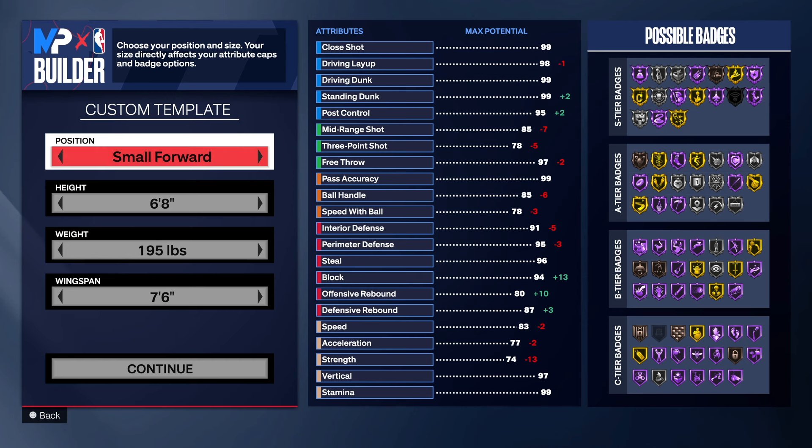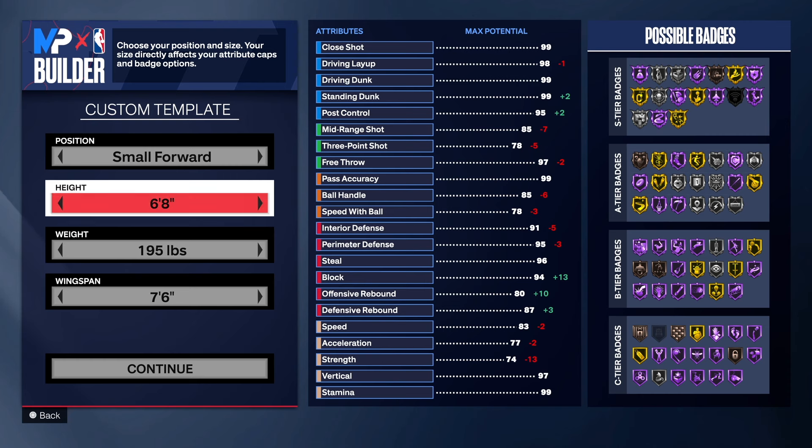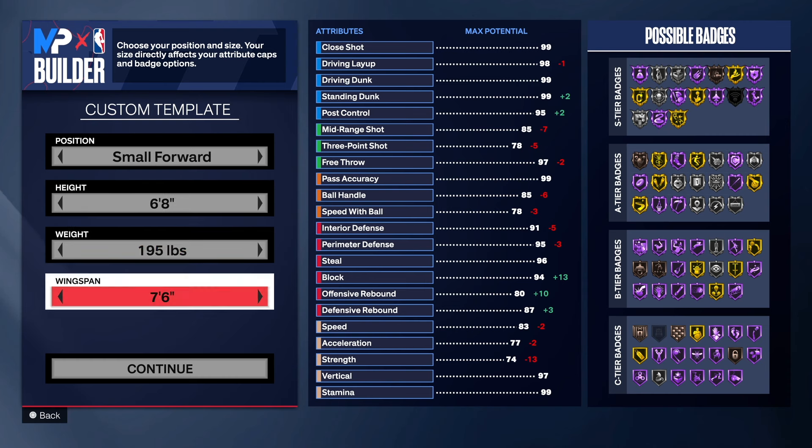So we have the small forward position right here, as you guys can see. Now you can go 6'6", 6'7", or 6'8". 6'8" kind of gave me more of what I was looking for. I tried to do the same build at 6'7", but they wouldn't give me the same attribute spread. So I went with 6'8". Even though you're going to take a small hit on the speed, we're still good with that.